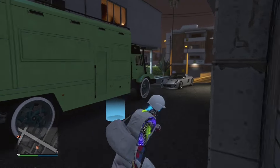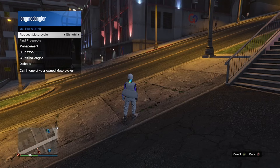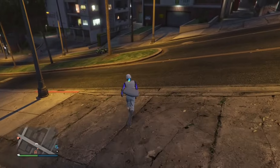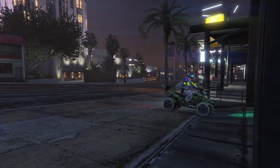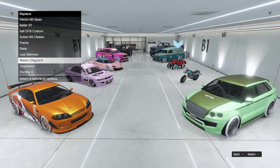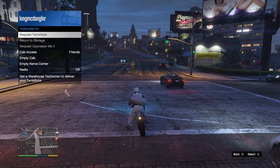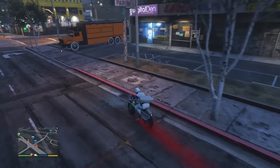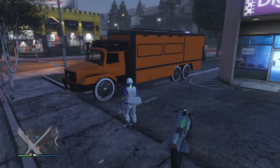If you did it like me and used a modded four-wheeler, all you have to do is call it out from your Motorcycle Club, drive it inside of another full garage, and swap it with whatever vehicle you want the mods from. In my case it's going to be another four-wheeler, so I can easily just call it back out and swap anytime I want to. Now just go back outside, call your Terabyte back out, and there you go — that easy!